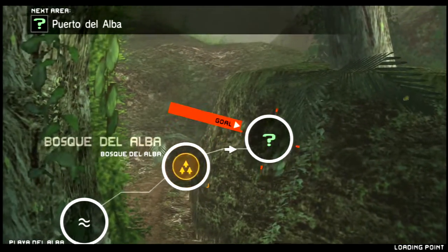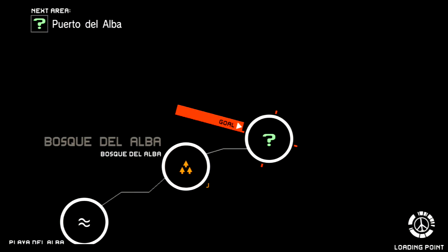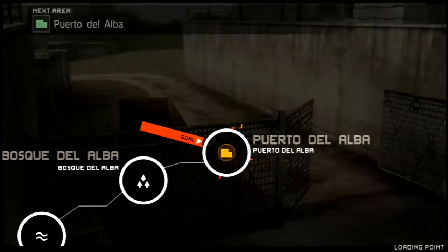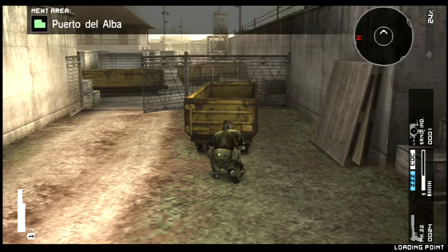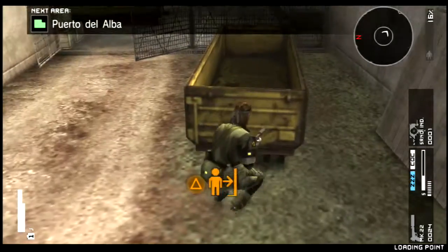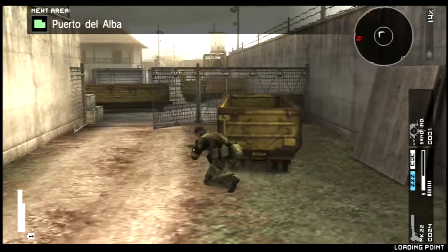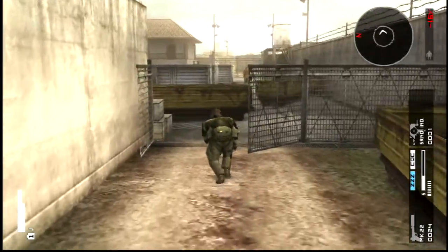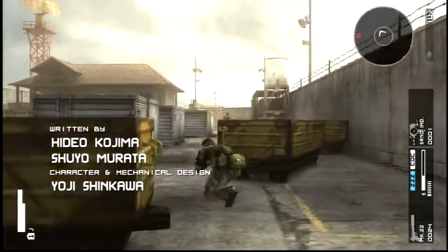So this was very much: you have a goal and the whole map of Peace Walker was long — a really long one. Instead of being an area where you go back on yourself a lot — like the Big Shell where you went back on yourself and went to other interlinked areas — this is very much just a big long map. You go to different places within the same map.